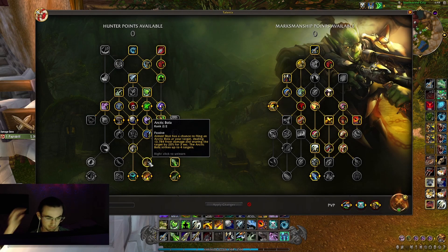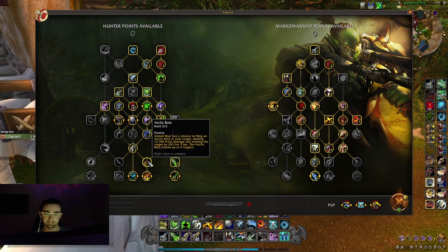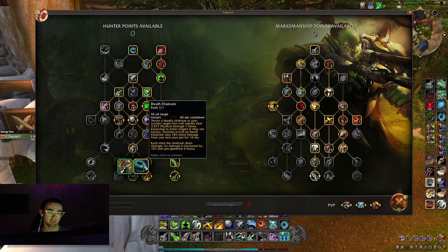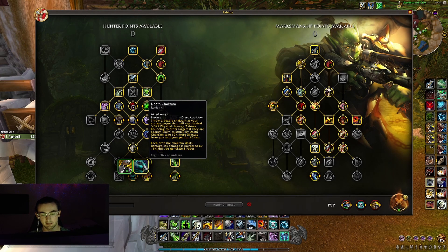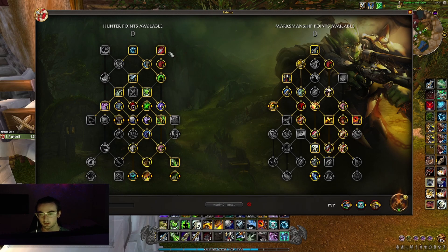With the buff to Explosive Shot, I think going down to Explosive is the way to go now. Arctic Bola — Aimed Shot has a chance to fling Arctic Bola at your target dealing 13,000 frost damage and snaring the target by 20% for three seconds, and it can strike up to four targets at once. You just have to go like this to grab Explosive Shot and I think it's worth it with the buff. Then Death Chakram obviously — enemies struck by Death Chakram take 10% more damage, its damage increases by 15% each time it deals damage, and you gain focus off Death Chakram, which is really good. That is the Hunter tree.